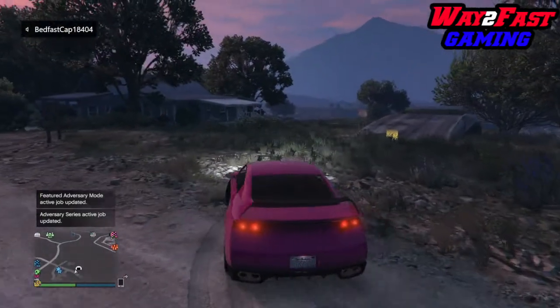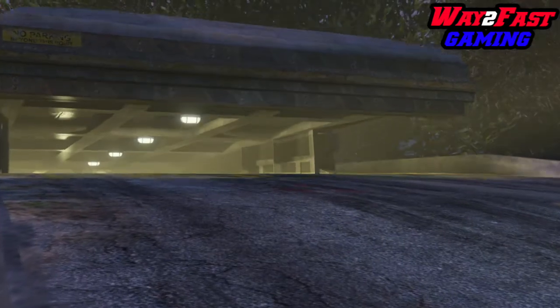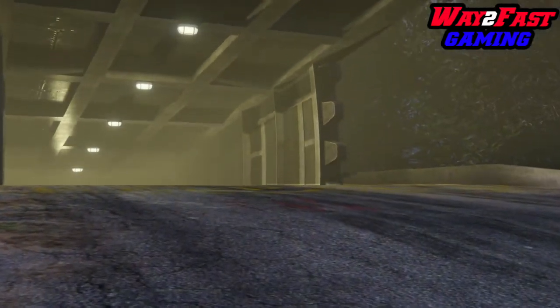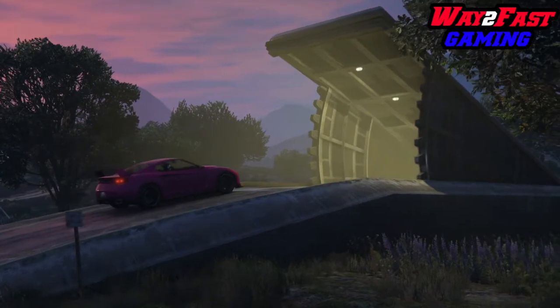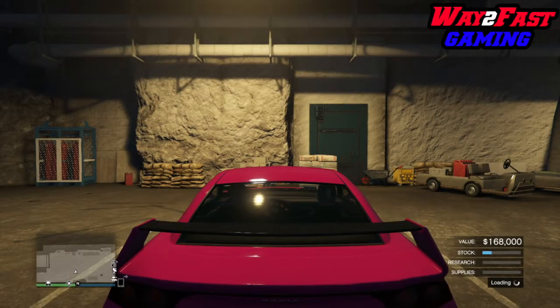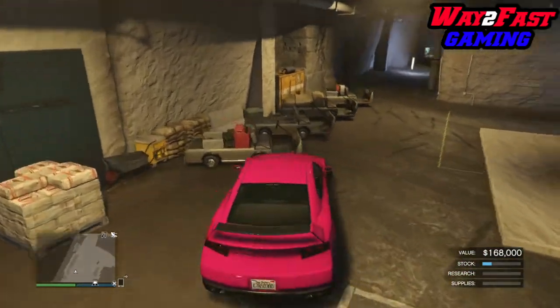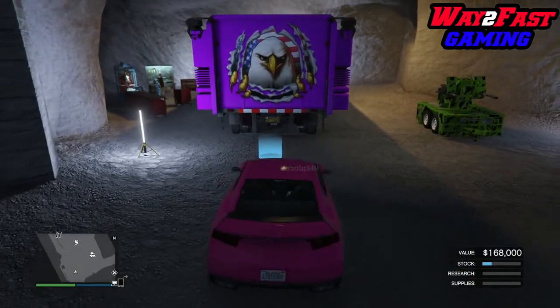We're outside together now. The vehicle is going to be slow because it actually thinks we're still in the bunker — that's why it's slow. Now what we're going to do is drive this vehicle back inside the bunker. Once we're inside the bunker, we're going to use our MOC. We're going to take it to the back of the MOC and glitch ourselves out — this part is solo, but we do still need our friend.